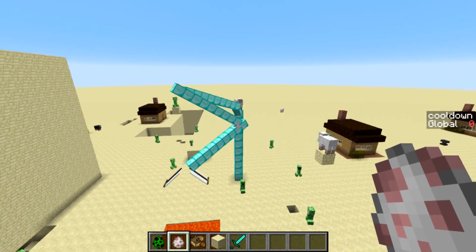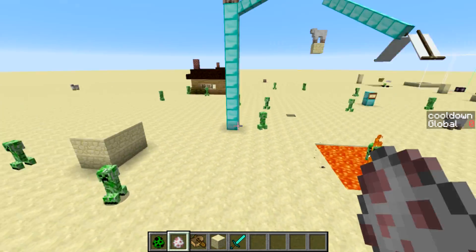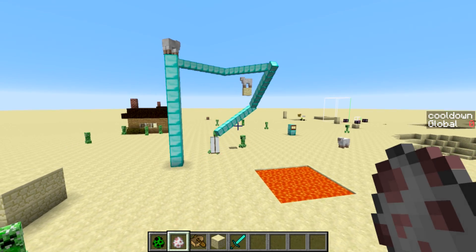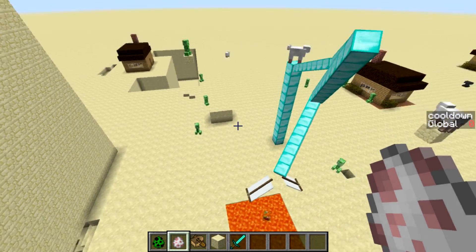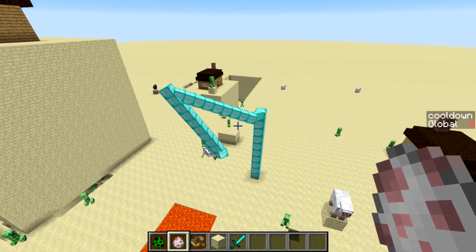Inverse kinematics is the study — basically you want the robot arm to go somewhere, say this creeper. You have to figure out what the angles are of all these joints so that the robot arm will smoothly animate towards the target rather than jumping there directly. There are ways to solve the inverse kinematics problem with calculus.